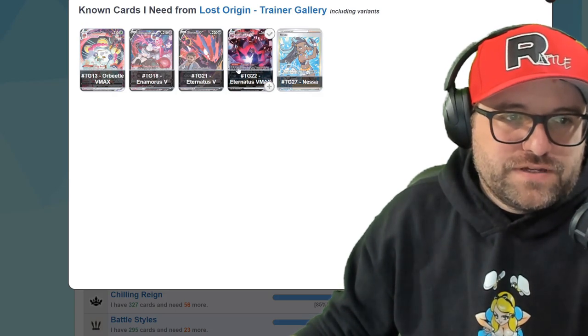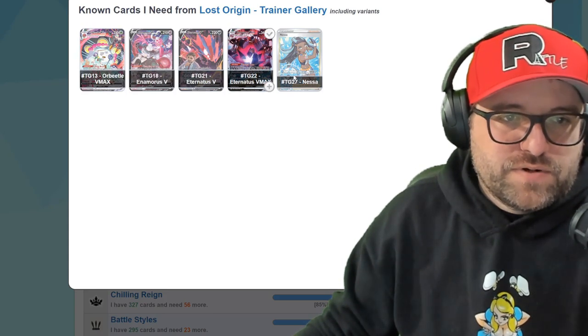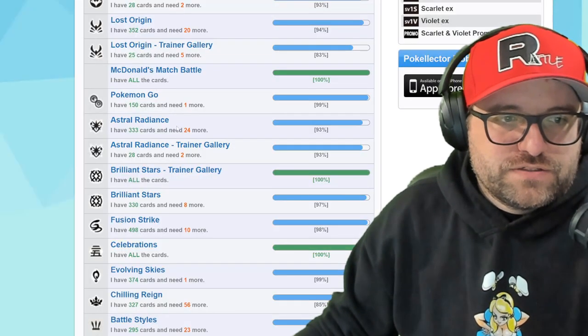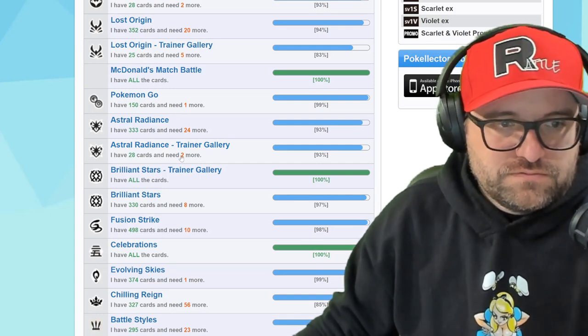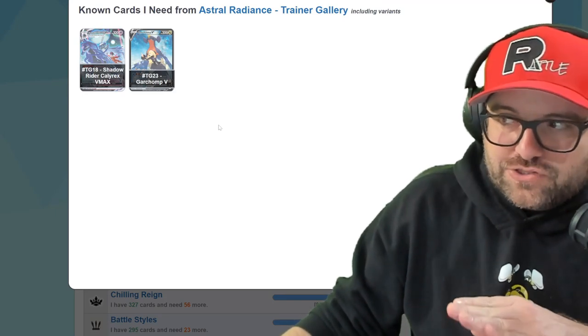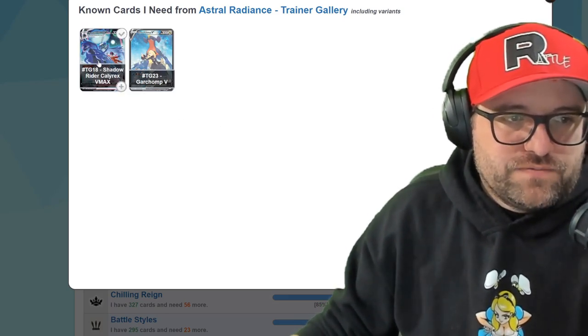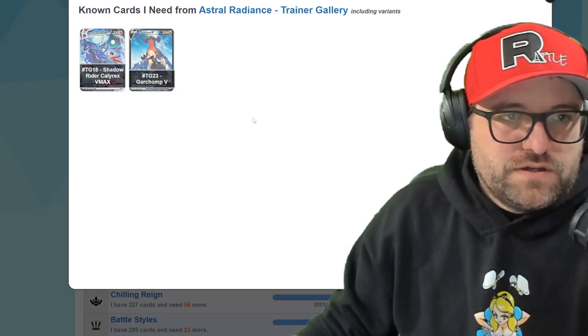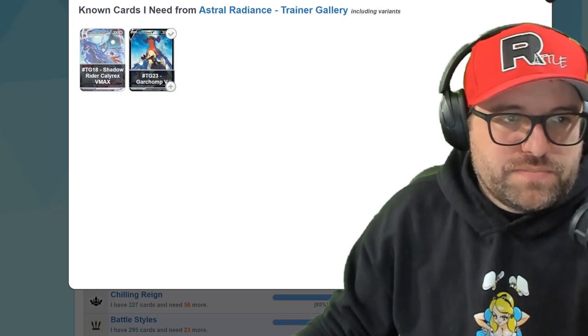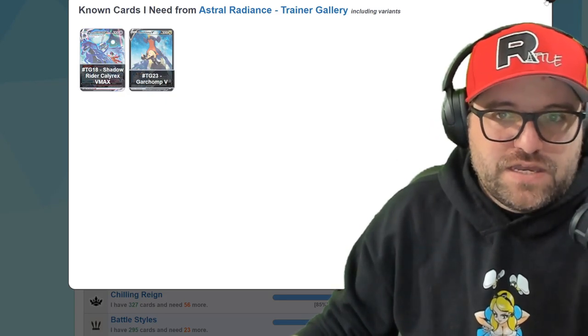Eternatus really doesn't like me apparently. This Orbeetle VMAX is pretty awesome - need to pick those up, they're probably not that expensive. Oh wait, we're in Lost Origin. Did I click on the wrong thing? Astral Radiance - there we go. Don't pay attention to that Lost Origin Trainer Gallery. For Astral Radiance Trainer Gallery, we only need TG18 and TG23 - the Cynthia Garchomp. Unfortunately we got the Calyrex V instead of the VMAX.